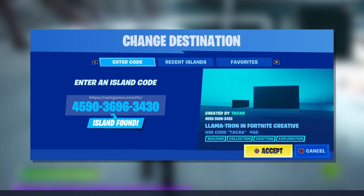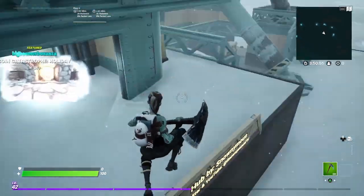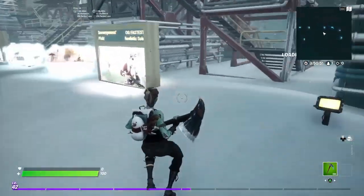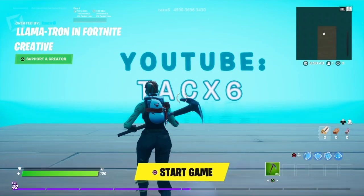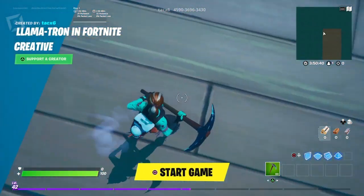You're just going to want to go ahead and type in this code. It is a modded creative code, so we're just going to type it in just like this. When we do type it in, we're just going to wait for it to load. And when it loads in a few seconds, we're just going to walk right into it. This is super simple.